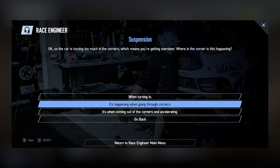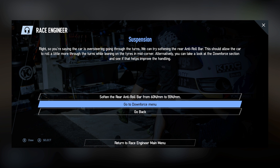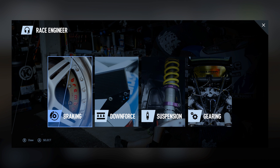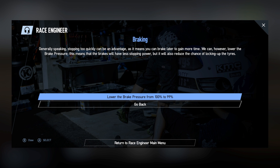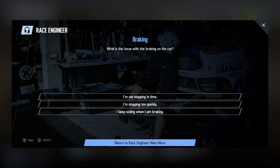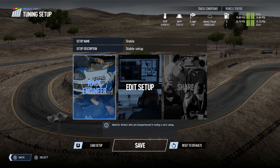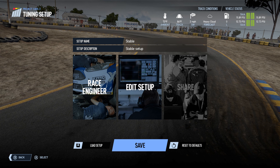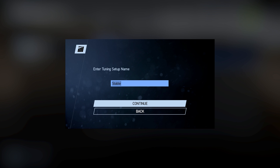It's happening when turning in and going through the corners. So we're going to soften that. All right, let's accept that. For brakes, I'm stopping too quickly — bring the pressure down one percent. I'm just braking a little too hard. Let's work it on this track and save it as stable.